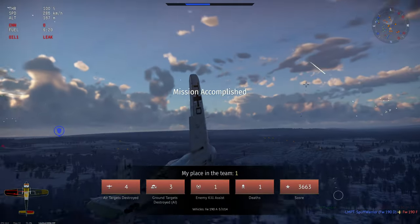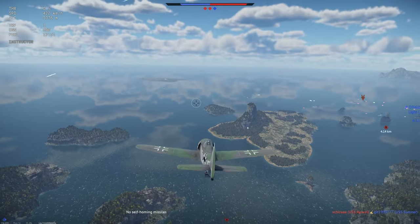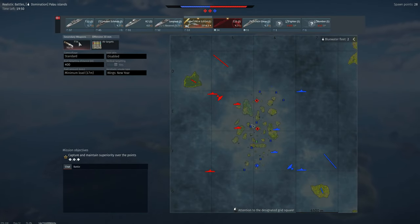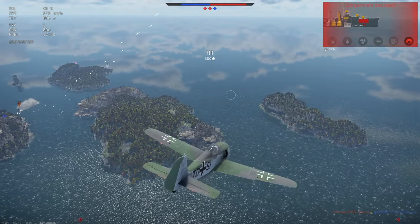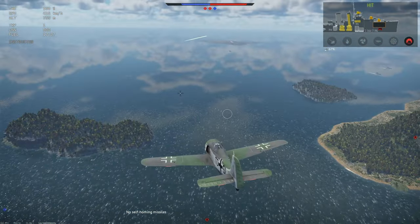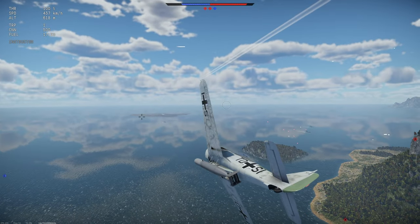Let's get into one final match. Here we are in the FW 190 equipped with a torpedo, as you can see. It can only be dropped at up to 281 kilometers per hour and up to 105 meters altitude, so I really have to slow down. Oh — I hit someone with my torpedo from a ship. Not too shabby. I kind of want to go for that guy, but he knows I'm here.